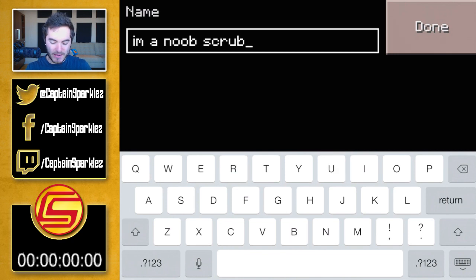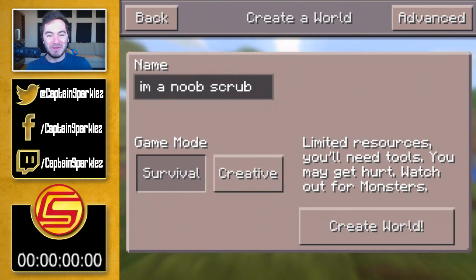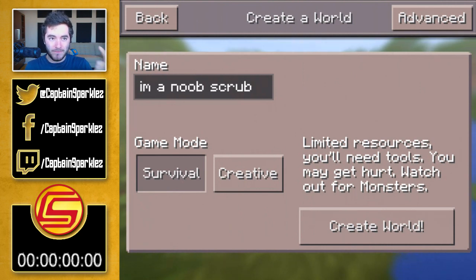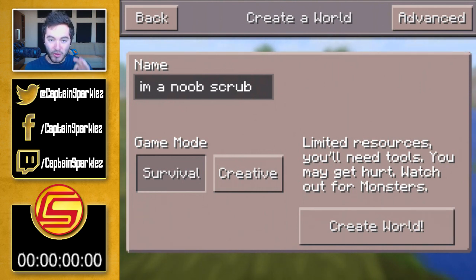So the idea I had here is that we're gonna do a time challenge, and we're gonna see how quickly I can build a house. The time will start from the second I hit create world and it'll end as soon as I have a house. The criteria: it has to have a workbench, a bed, a furnace, a three by five interior so 15 square meters, two blocks high, wood walls on all sides, wood floor, wooden roof, and a torch in it — oh and a door of course. Then the time will stop. Three, two, one — create world!